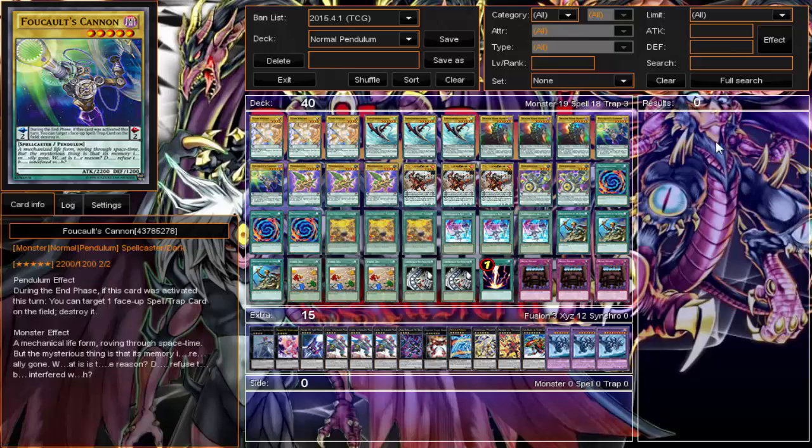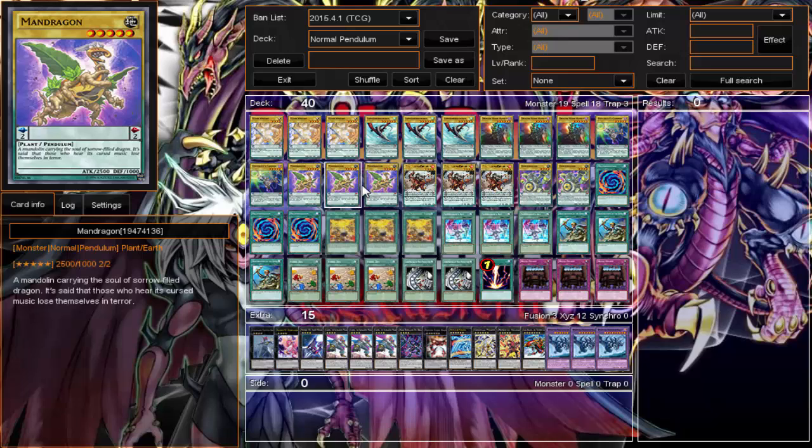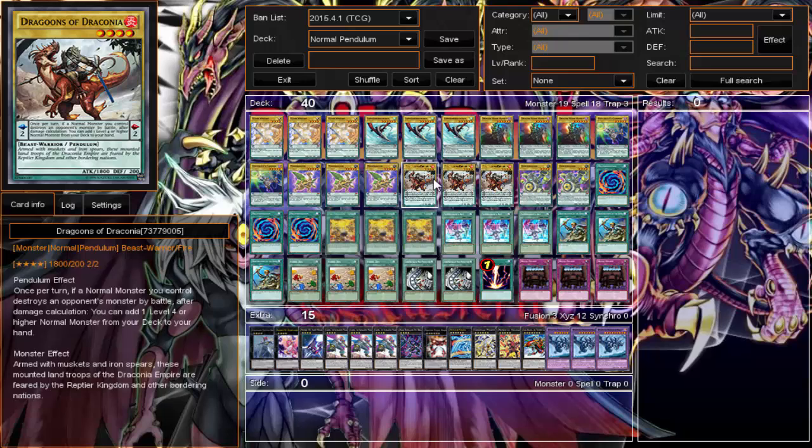Next I run triple Mandragon. I prefer Mandragon over Cannon — it has a 2500 body, it doesn't have any pendulum effect, but it's scale two and it's a nice 2500 beater.